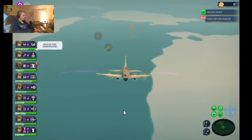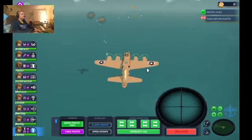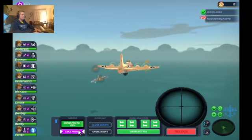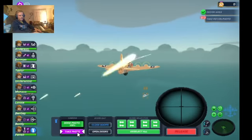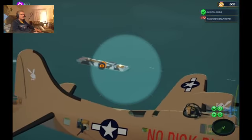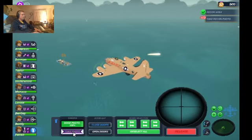We'll get down there quick with an emergency dive. I think we're going to have to jettison the bombs — I do not believe we'll need them in this mission. Pam says we're at low altitude now, and we just gotta take a nice little picture of this SS Minnow here. There's one photo. The camera's got to recharge, hopefully it'll recharge.